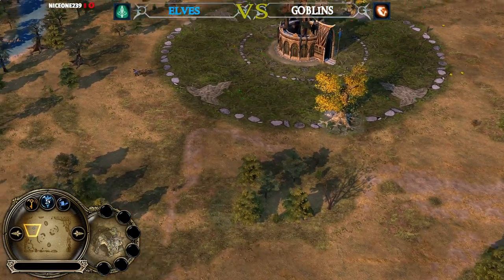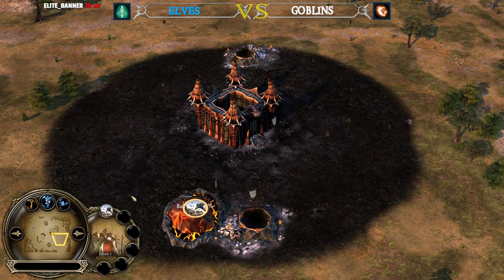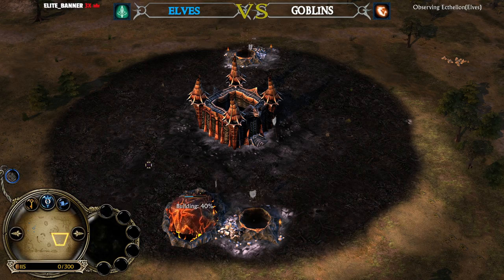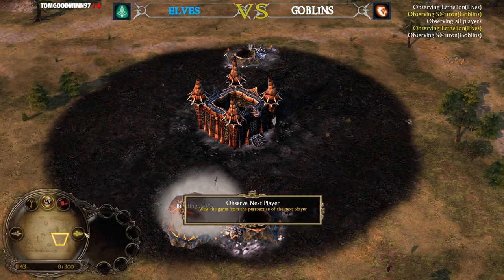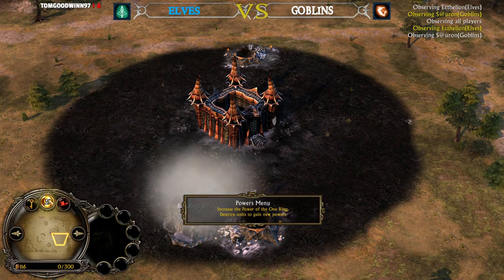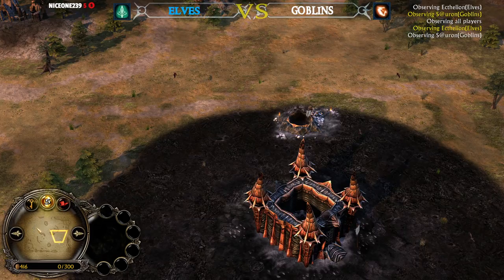We're going to have two Malone Trace coming up for the Elven player Ectilion. On the other side we see two tunnels into the first Goblin Cave. Foresight has been used to reveal the area from the Elven player, and the Goblin player hasn't picked anything just yet — he might go for Tainted Land, or he might start with Cave Bats to reveal the area.